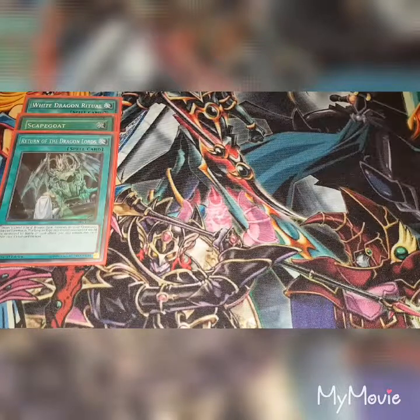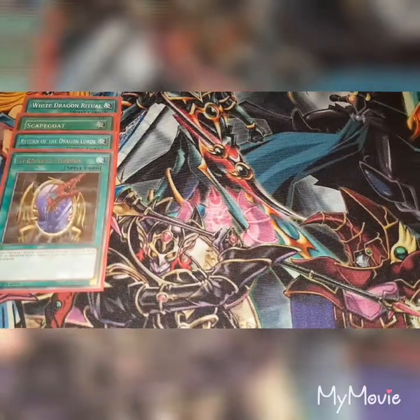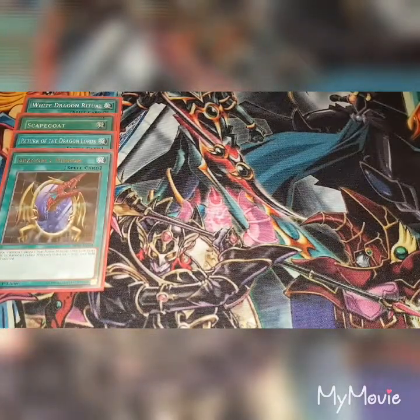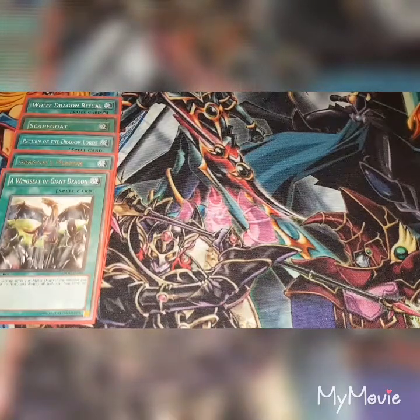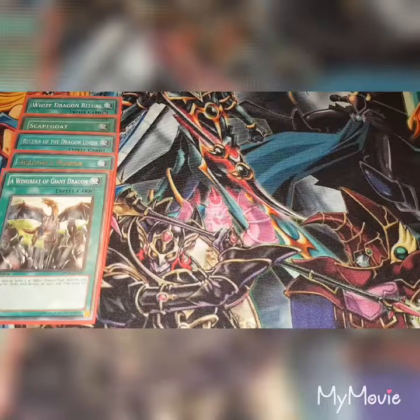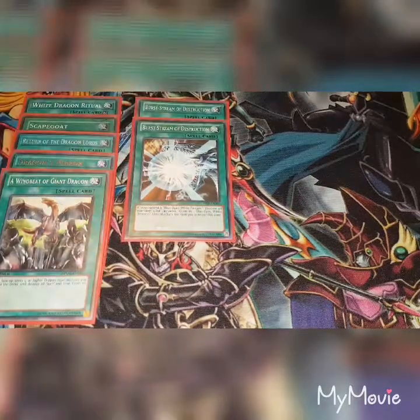Any bangs you hear in the background — I will apologise — here in Britain it is Bonfire Night and it is currently quarter past five, so most of the fireworks displays are starting to go off. One copy of Dragon's Mirror: you can fusion summon one dragon-type fusion monster from your extra deck by banishing fusion materials listed on it from the field or graveyard. I like to run one copy of Wingbeat of Giant Dragon: return one level five or higher dragon-type monster from your control to your hand and destroy all spell and trap cards on the field.